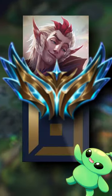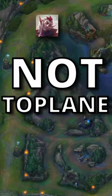This Rakan top lane is challenger, and he doesn't really even play top lane — he prefers to roam. Early game, he goes to lane to get some XP. With W, his trades are pretty good, and he can easily set up ganks with his exhaust.